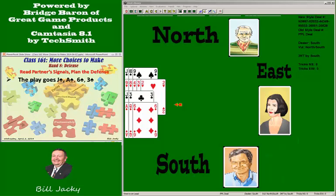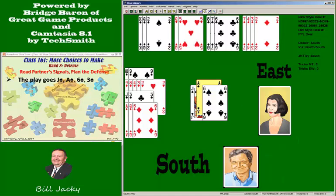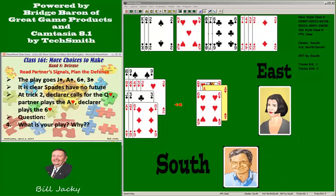You lead the jack of spades. It's clear that spades have no future — you didn't make a killing lead at trick one, but at least you didn't blow a trick. At trick two, declarer calls for the queen of hearts. Partner plays the ace of hearts, declarer plays the six. The question is: what card do you play, and why?